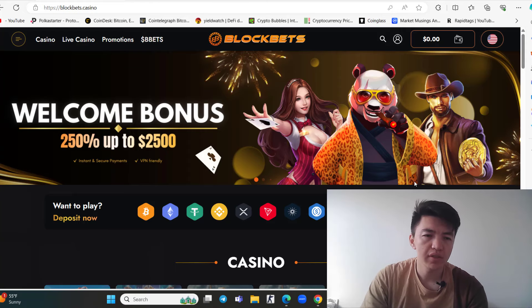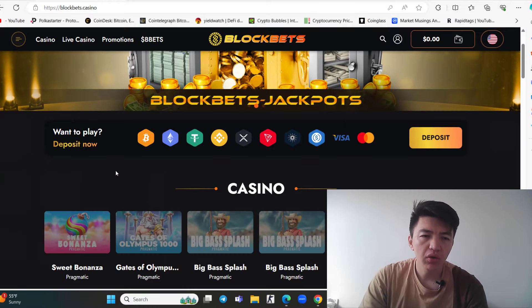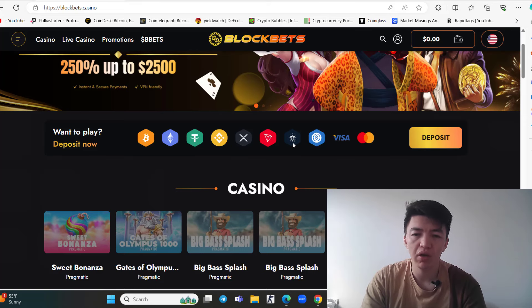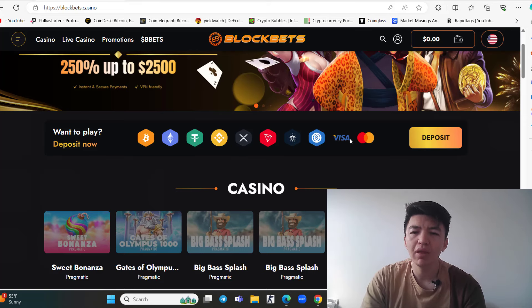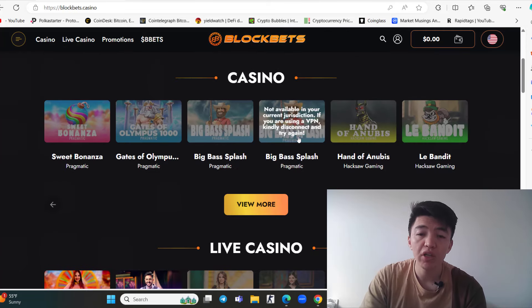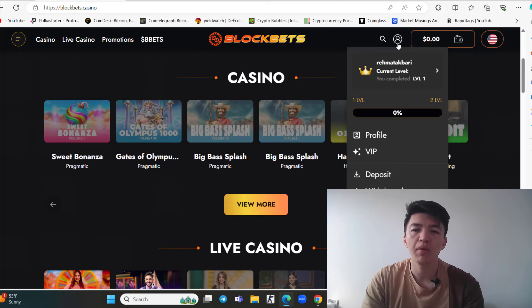Welcome to BlockBit — this is the project website. There's a welcome bonus of 250%. You can deposit cryptocurrencies including Bitcoin, Ethereum, USDT, Binance Smart Chain BNB, XRP, TRX, and even a debit or credit card. This is a casino gaming platform where you can find different types of games. To get started, make sure to create an account — simply enter your email address and confirm it.